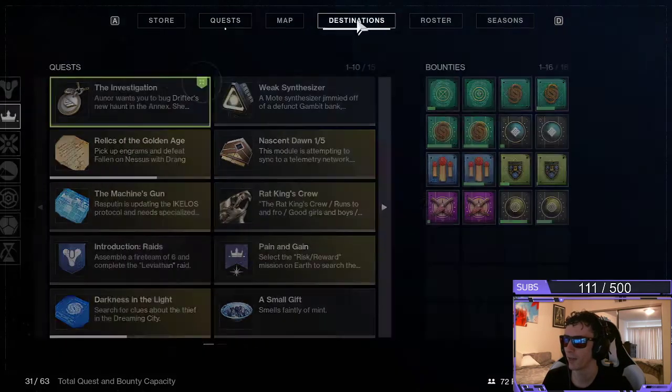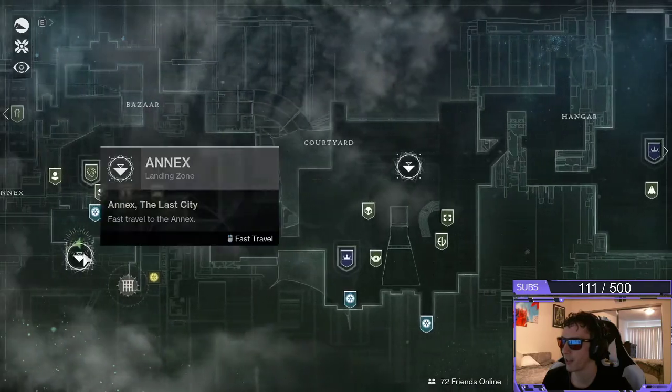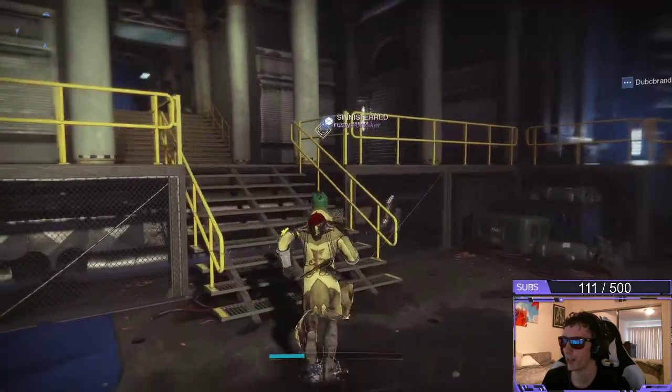There's three of these that you need to do. First thing, make sure that you're over in the tower. For destinations, left-hand side at the Annex. And then from here, we're going to go up these set of stairs.